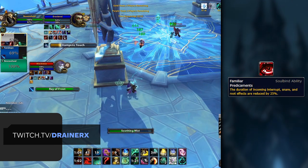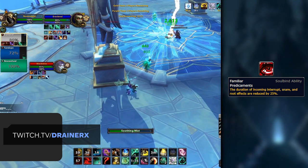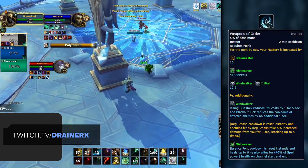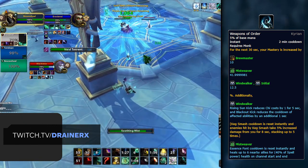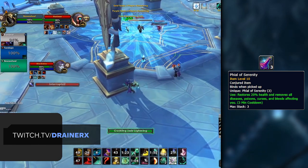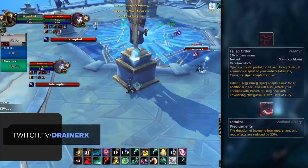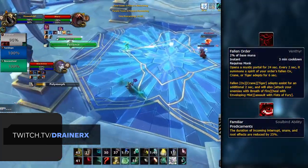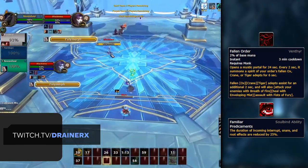You'll also gain access to the Soulbind ability Familiar Predicaments, which is the sole reason many casters are picking up Venthyr. Alternatively, Kyrian also looks strong for Mistweaver Monks as the Monk ability grants a huge boost to Mastery, your best stat. You also gain a Healing Vial, which can be vital for keeping yourself alive through strong swaps or just while being trained. Still though, Venthyr is likely going to be your best bet given how strong Fallen Order and the Soulbind ability Familiar Predicaments are.